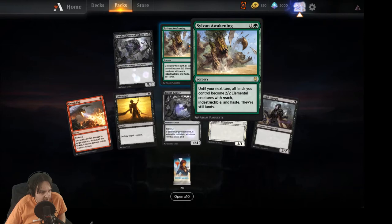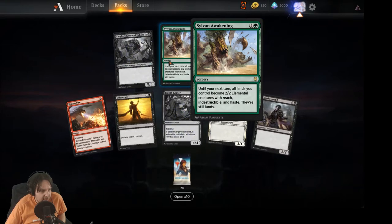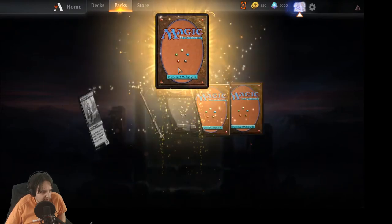Sylvan Awakening: until end of turn all lands you control become two/two elemental creatures with reach, indestructible, and haste — they're still lands. Kind of cool, again not great but kind of cool.